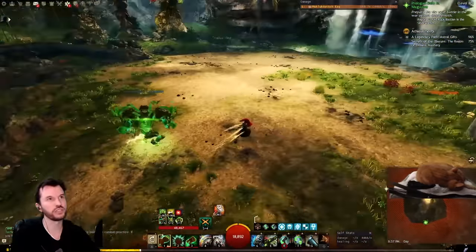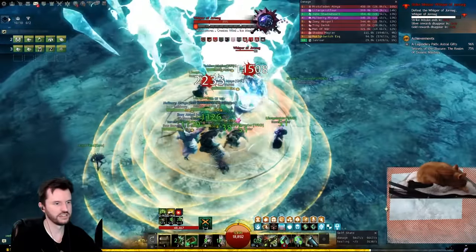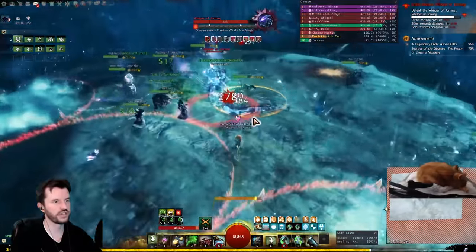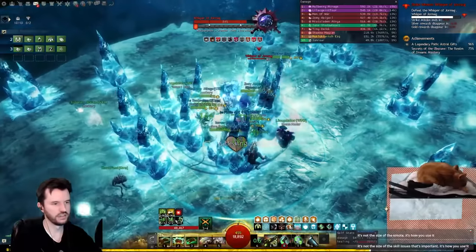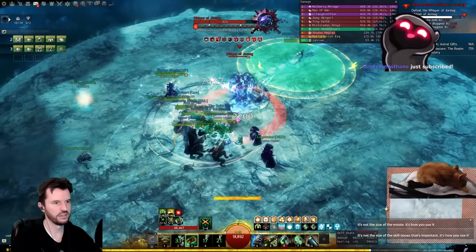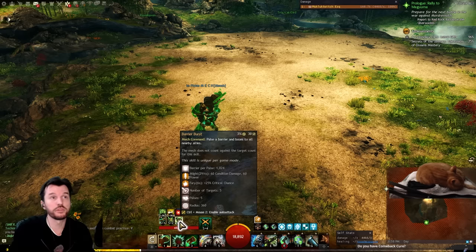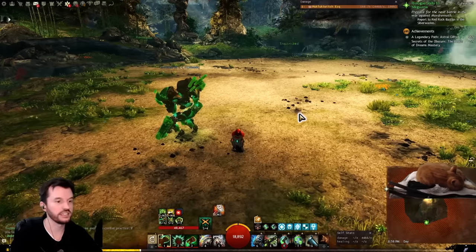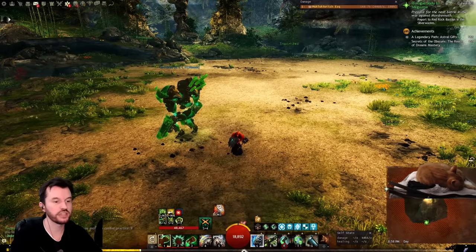On Mechanist, the protection comes from two shield skills that are both CCs — one is a block, one is a projectile reflect — and from crisis zone which is your only stability and aegis. Everything else feels really good, but providing prot while sacrificing that stability or aegis felt really awful. I would love to see prot moved somewhere else — even something boring like slapping it on barrier burst, similar to how scourge gets prot from the sand shade every 20 seconds.